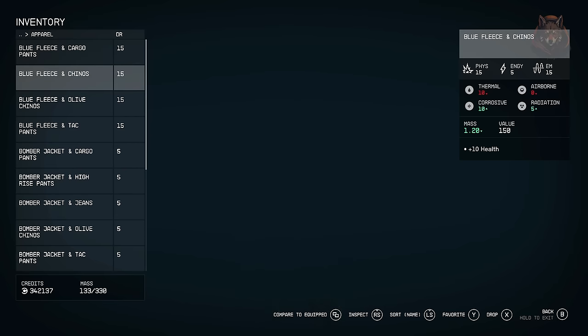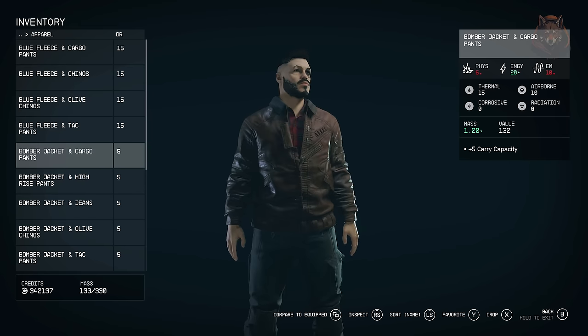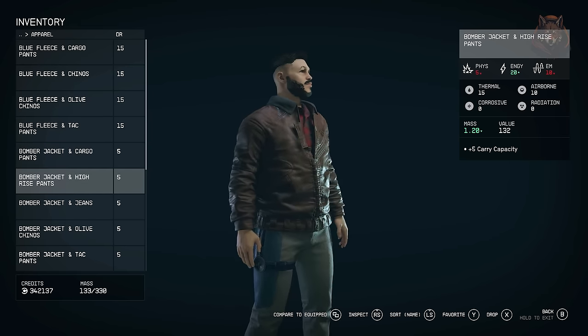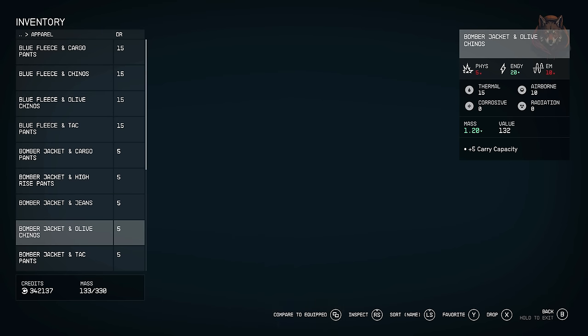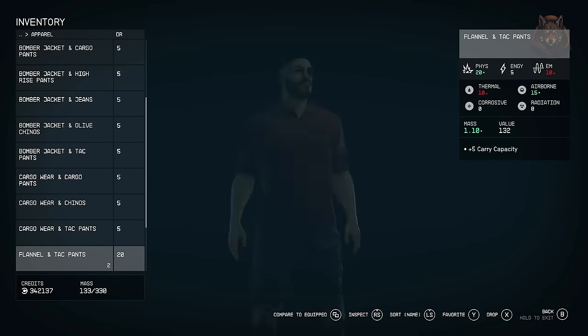Next: Starfield Extended New Outfits. This mod adds 49 new outfits that normal people with taste would wear. They are craftable at the utility workbench and are distributed to vendors, NPCs, and loot via the level list — simply mashups of vanilla meshes with working weight morphs and no clipping.